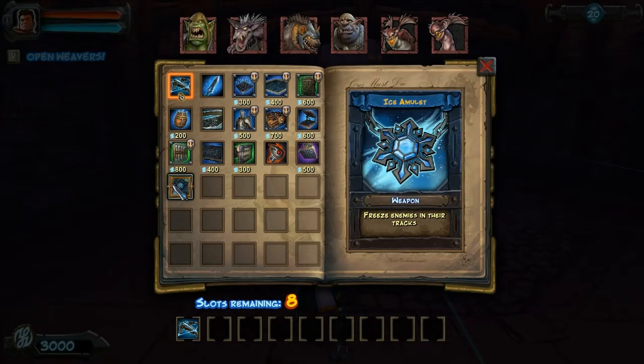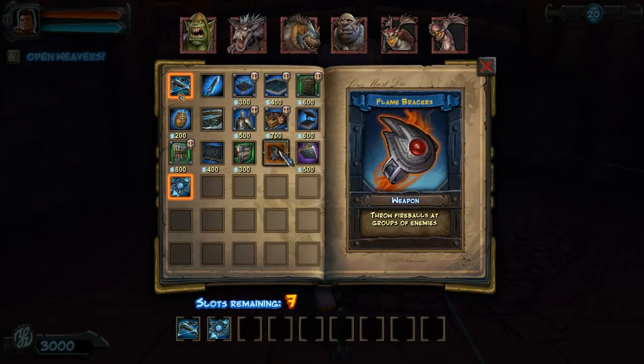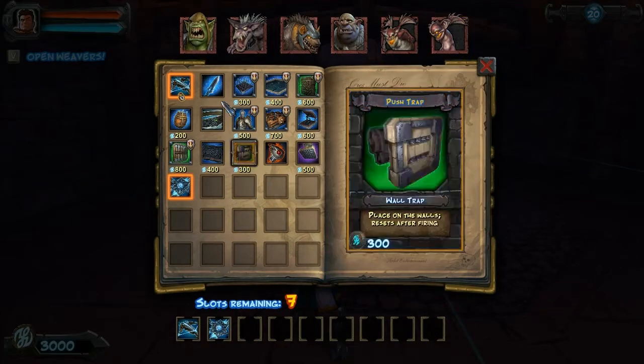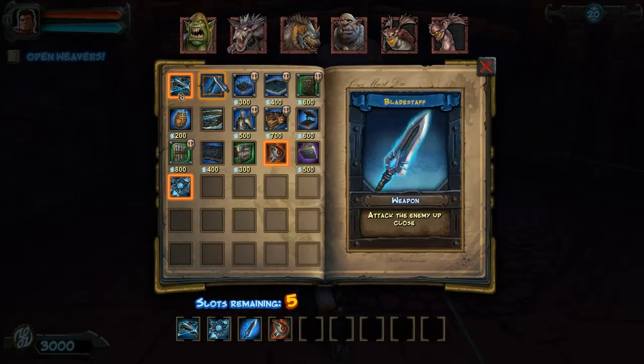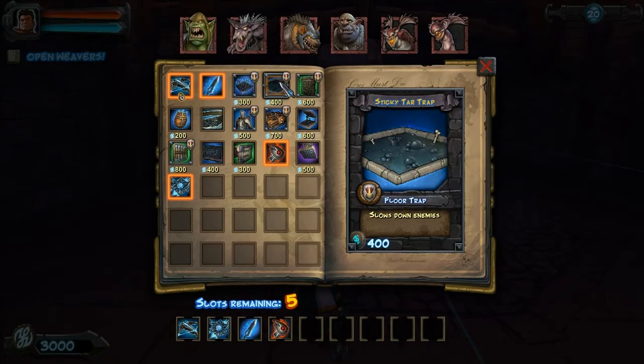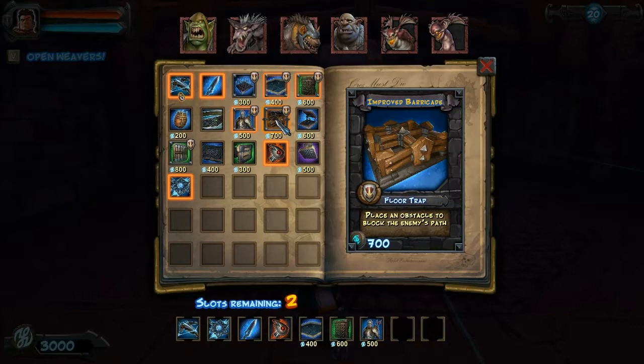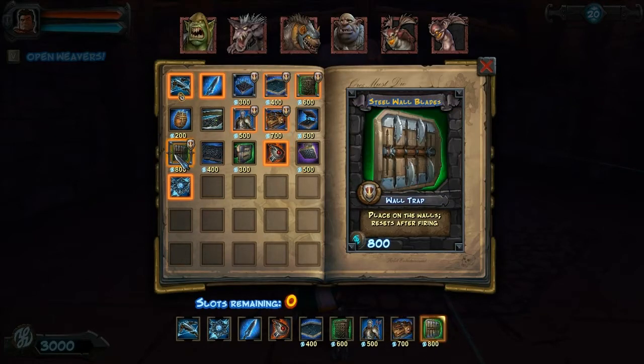We've also been given an Icy Amulet, which I'm going to use — it's a great new tool, probably one of my favorite player abilities. Basically, it will freeze enemies and kill off weaker things, especially the flying units. So I'm going to use that, along with a sword and flame bracers. I want the tar trap, arrow wall, archer barricade, and the steel wall blade.